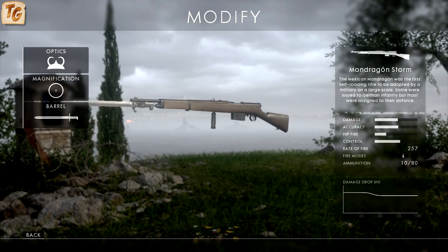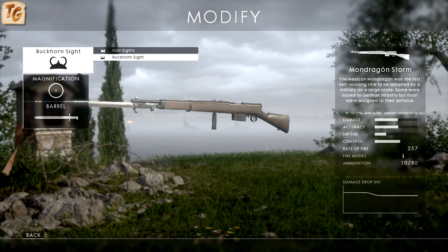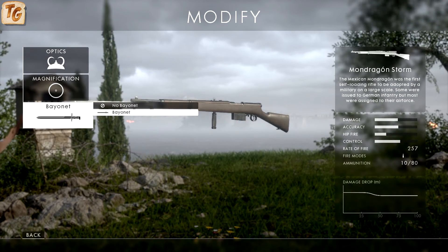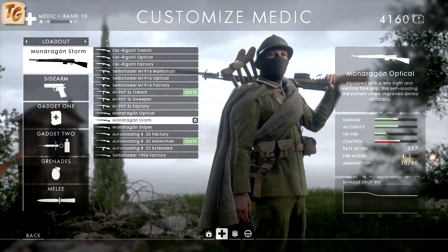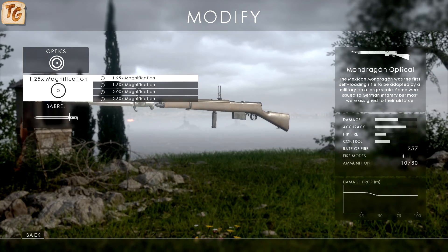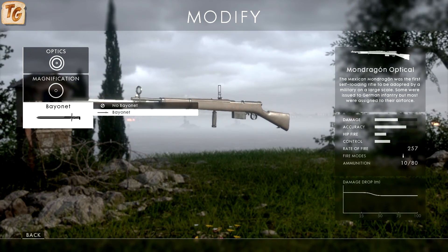Overall, the attachments available for the different variants are pretty similar. The Storm variant is the only one with iron sights — you have the option of two different iron sights, Standard and Buckhorn, as well as magnifications of 1x up to 2x. You also have the option of attaching a bayonet for melee kills. The Optical variant features the same optical sights as other optical variants in the game, giving you two circular and two cross reticles. The magnification of this variant ranges from 1.25x up to 2.5x, and you can also attach a bayonet.